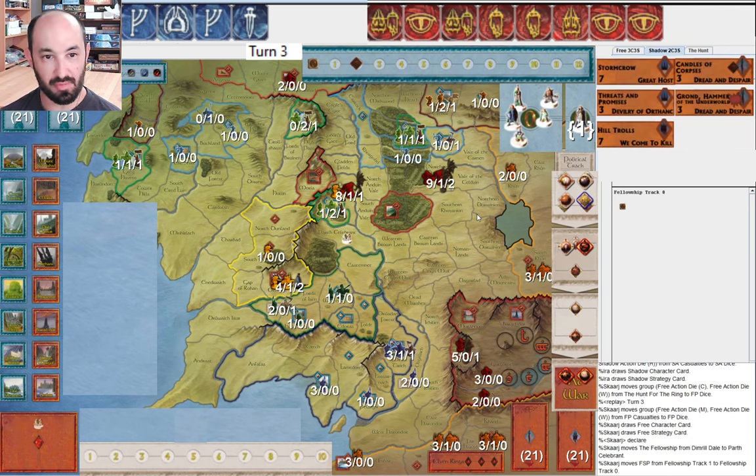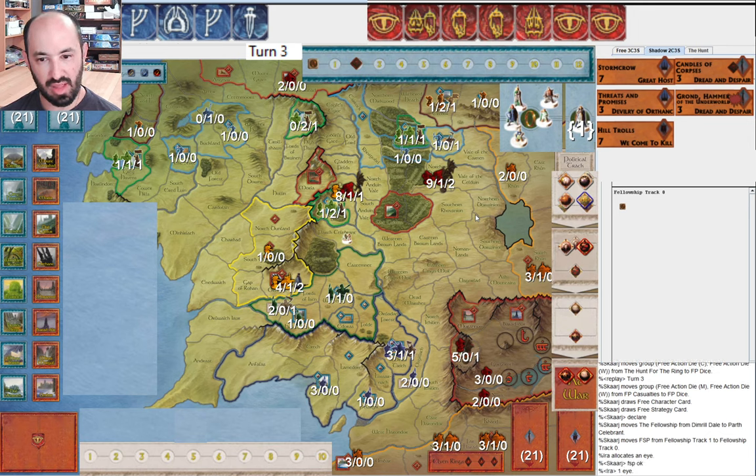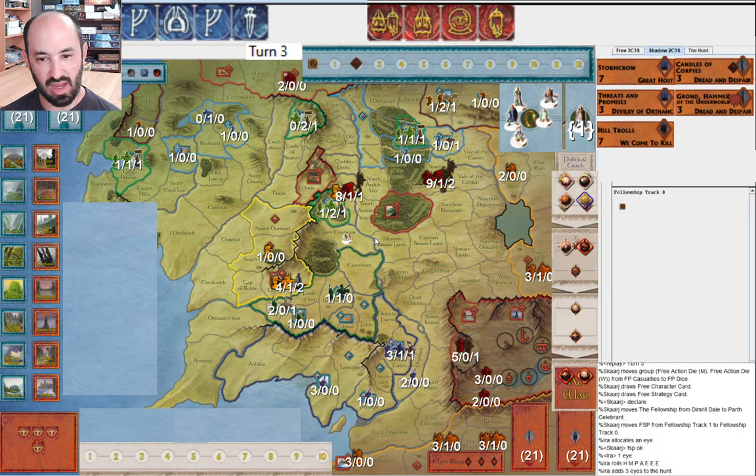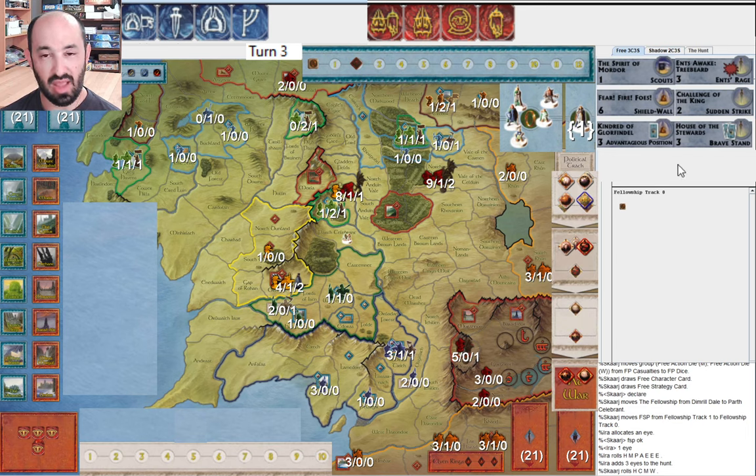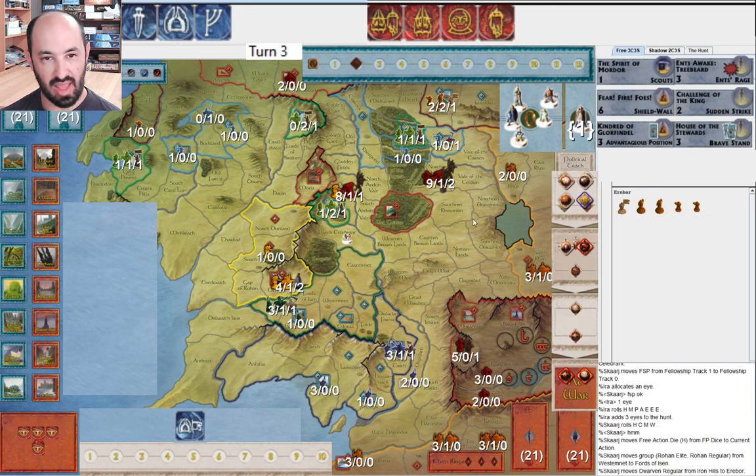They draw Scouts - I think the average is like the first three cards for a 50% chance of getting Scouts. When I attack into Old Forest Road, since I don't have Swarm of Bats, they're going to be able to retreat. They declare the Fellowship at Parth Celebrant - makes sense to not be on top of those armies. I allocate one Eye and roll three more. They get one movement, a Will of the West, and an extra Muster - close to the perfect roll for them. They definitely want the Will of the West for Gandalf.